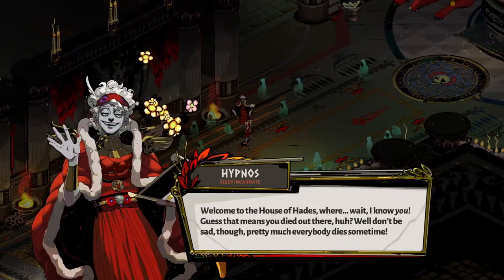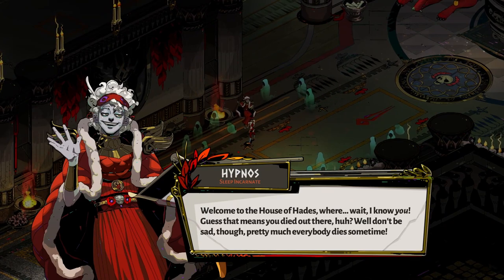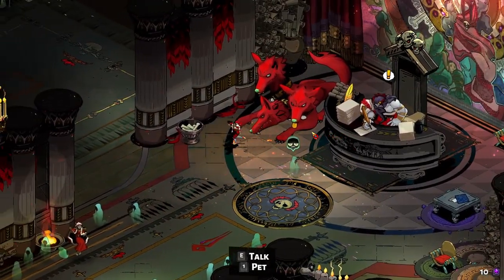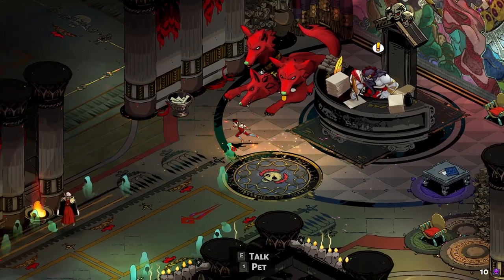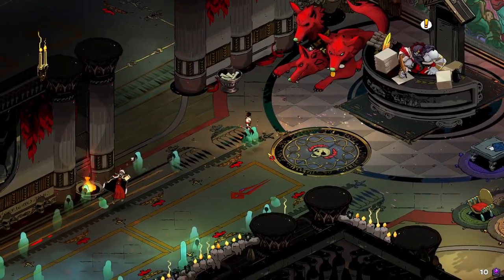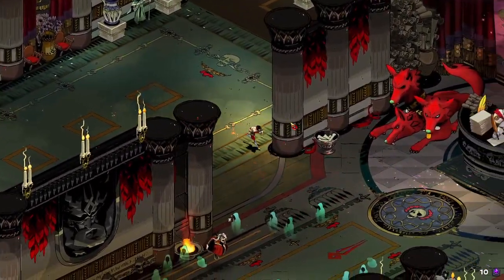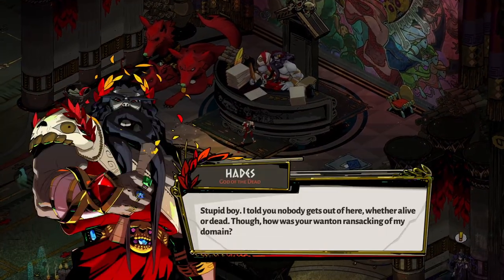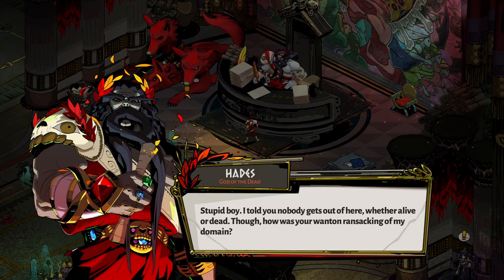What's up? Welcome to the House of Hades. Hypnos — I know you. Guess that means you died out there, huh? Well, don't be sad, pretty much everybody dies sometimes. I died in like the fourth room. That was absolutely pathetic. Some of us more than others. Did that ghost just do a little emoticon? That's pretty cute. Hello, father. Stupid boy. I told you nobody gets out of here, whether alive or dead. Okay, daddy.